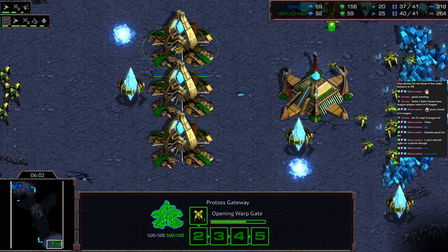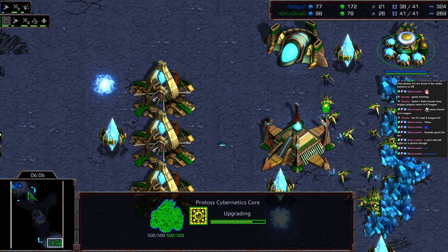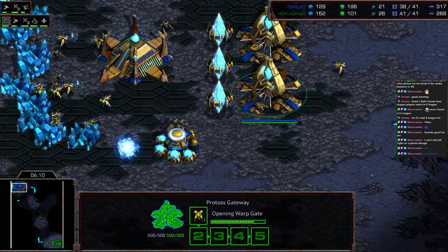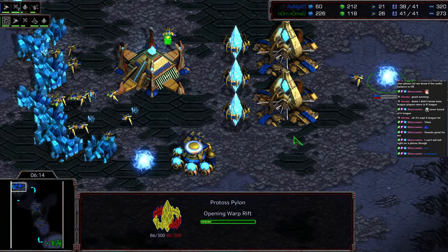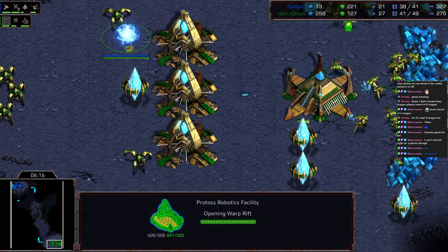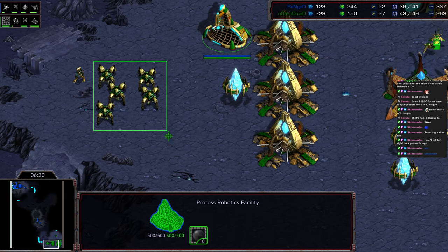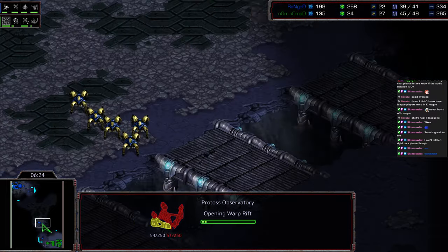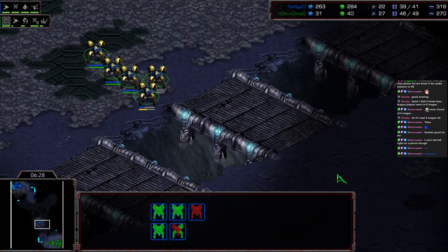Things working out well for Nomad, and now he's in three gate as a follow-up. Range also upgrading. I think this is kind of the emergency mode — he recognizes he's down in workers, so let's press and test this. Unfortunately the robotics facility is already up for Nomad. So Nomad potentially going to have a build order win here with the perfect response, as long as he goes observatory first — which it looks like he did. Range, I like what he's doing here, abusing the bridges. He's lined up, although he hasn't gotten quite the perfect alignment of the dragoons to abuse dragoons that were maybe trying to walk out.